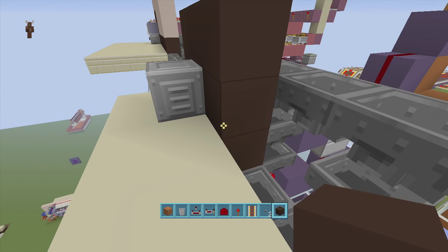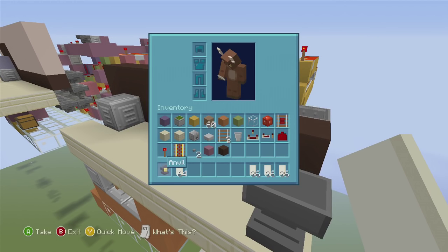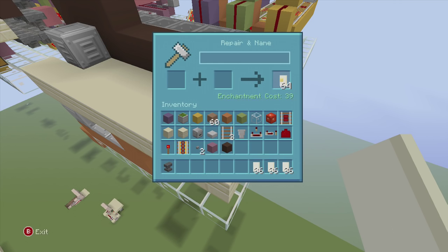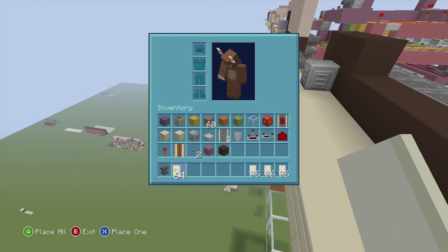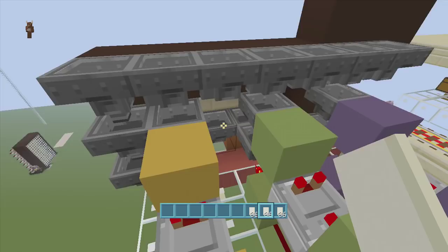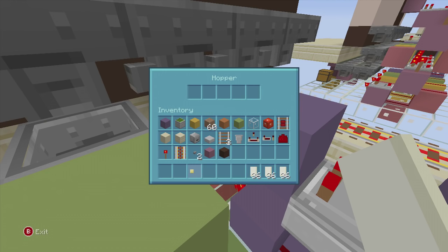Put in a wall to keep everything looking nice. Now to put in your key cards: go inside the anvil, throw a stack of items in, and name them whatever you want. To set up the key card amounts, go inside the hopper that's going into the comparator block and place 4 items, then 18 items in the next slot. I highly recommend putting a sign on top of these blocks so you can remember which key card is which.